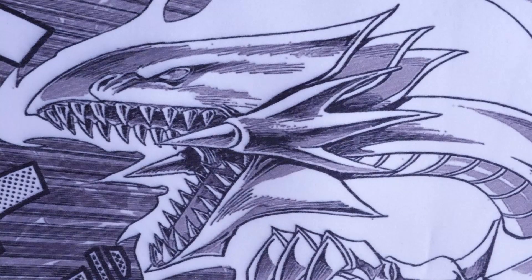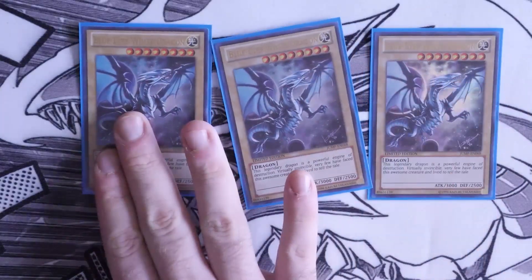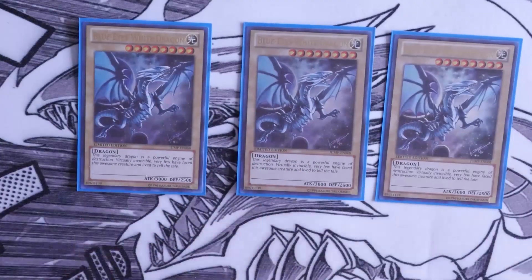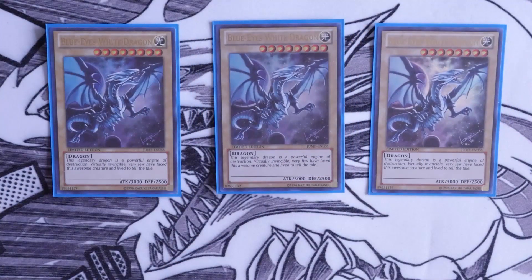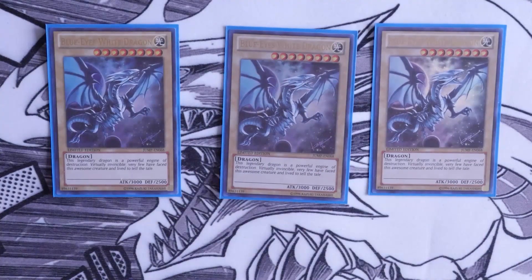As you do in any Blue Eyes deck, we start with triple Blue Eyes White Dragon. In my opinion, this is the best artistic version — the one where you're standing on the clock tower. You can't beat the OG art, but just the way this card looks like it's been drawn or pasteled on is absolutely stunning. I do advise if you can get any other Blue Eyes art, this is the one to go for — if not, stick with the OG art.